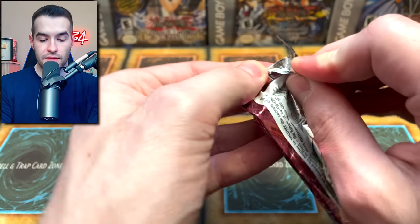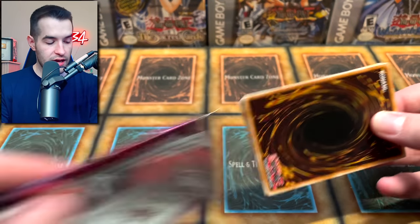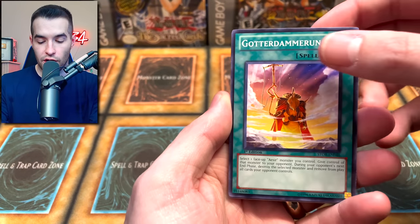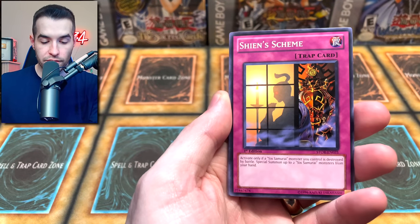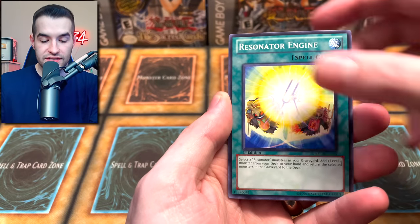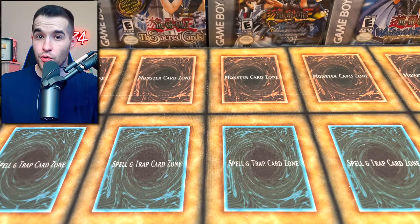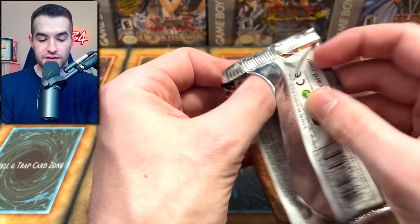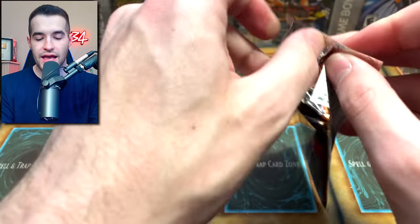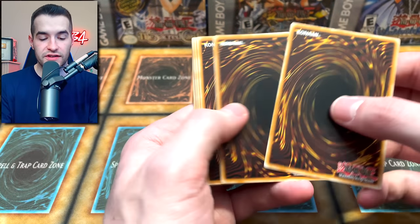Storm of Ragnarok — so far one of our biggest pulls came out of here. Droll and Lock Bird is probably bigger, but we got an Ultimate Rare. Let's see if we can do it again, or get a Ghost Rare. Terminal World, Sheen's Scheme, Tiki Curse — love that card. Resonator Engine. Masakanani and Tiki Soul in the same pack — two Tikis! I need to stop saying 'very cool' because in editing I have to try and cut it out.